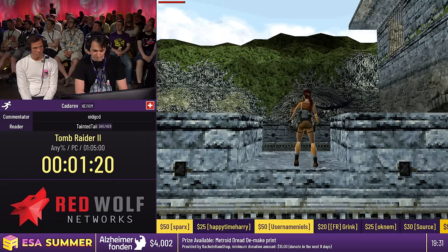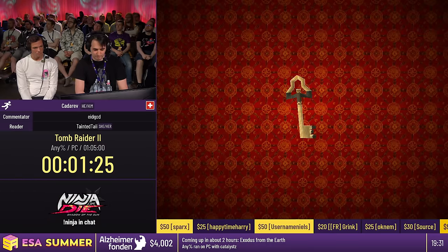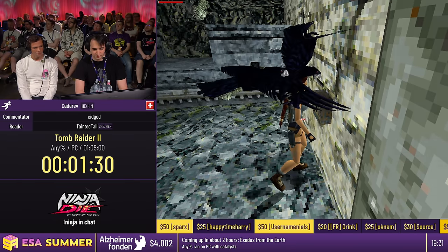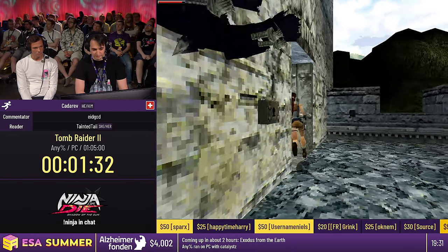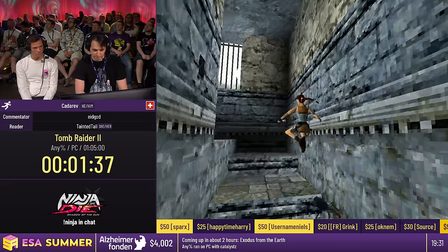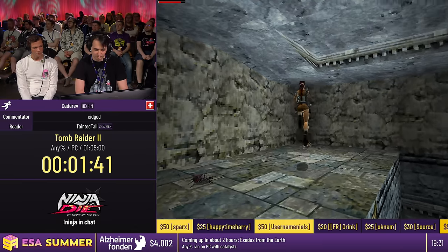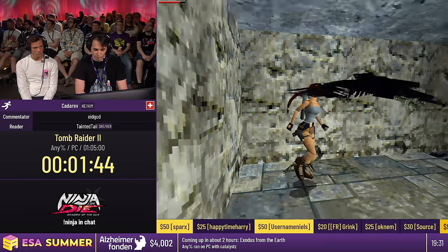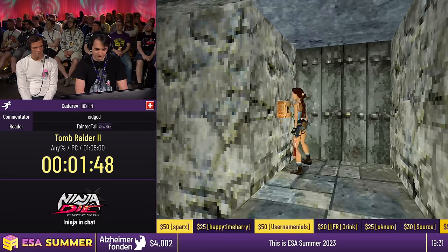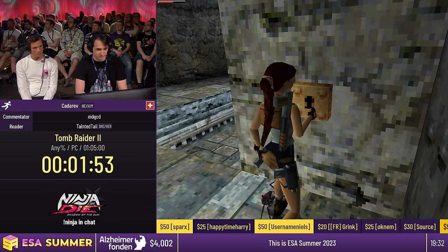You may have also seen me light a flare there — I still have it in my hand. Flares are very useful, but not for the things you would probably intend to use them. We mainly use them to cancel animations. If Lara falls from a certain height she would stumble, but if we throw away a flare first, that animation takes priority and we completely cancel the stumble. That saves like two seconds per cancel.